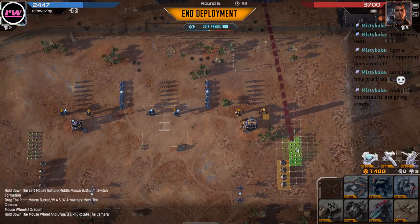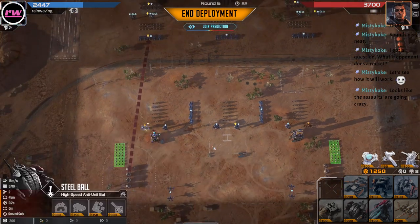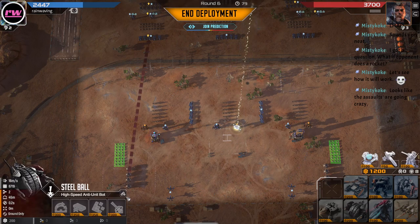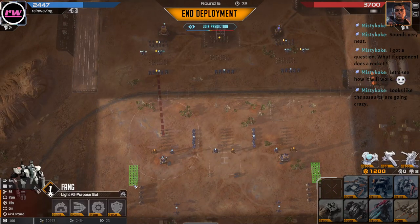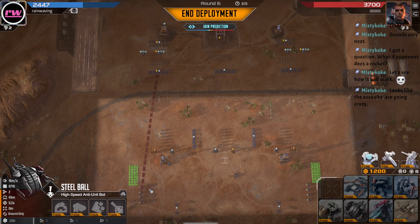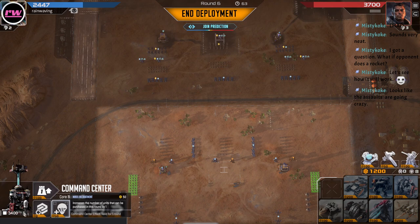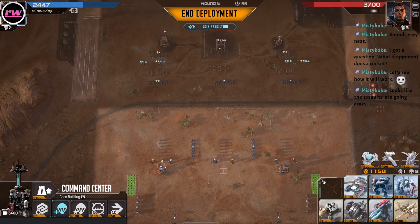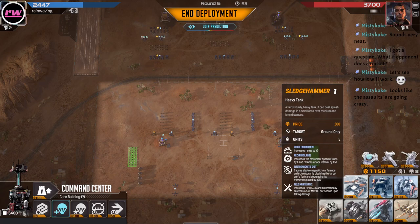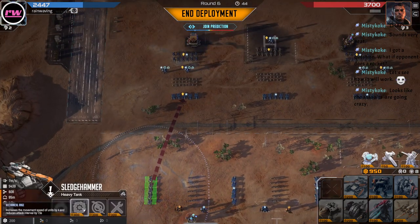Let's see if the assaults are going crazy — they are. Alright, so now that that's done we can attack out a unit. To kill the assaults specifically — let's get a scorpion in here. Oh wait, we can't, because red won't have it unlocked. Alright, I guess we'll get another tank unit for now, and we'll take Mech Rage. Hopefully we can get some damage onto those marksmen.